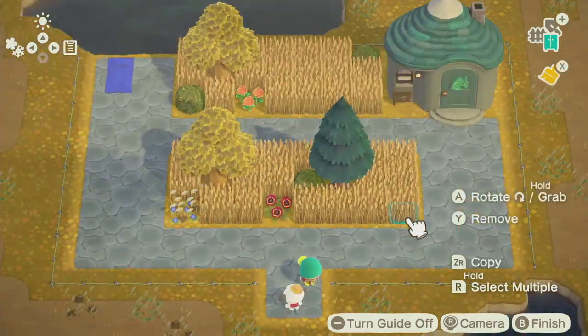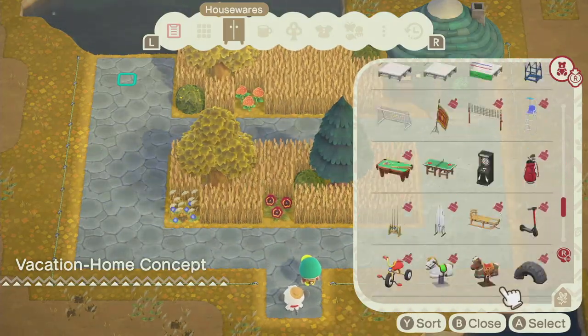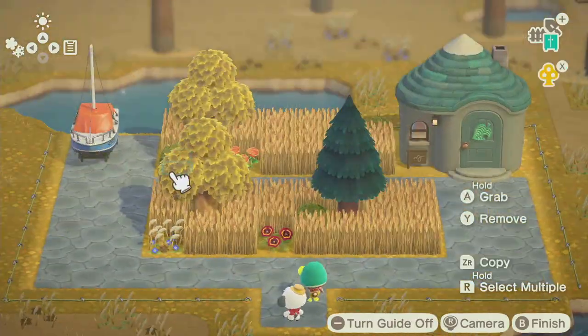Instead of a beach towel I should put a yacht — there's like a perfect opening for you to push the yacht into the water and back out. Let's ignore the size of that little lake.